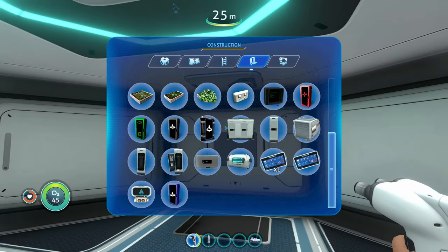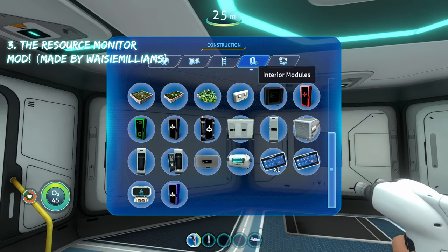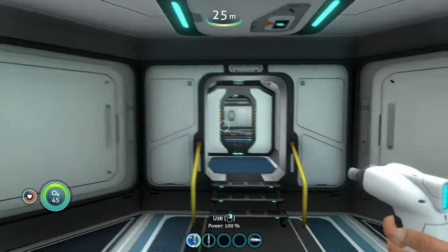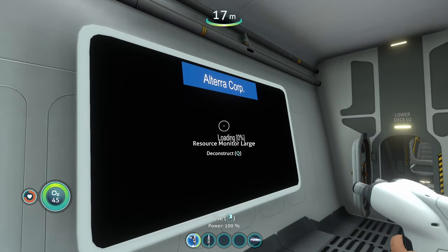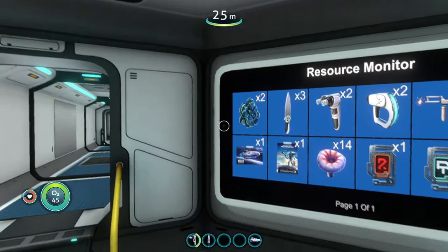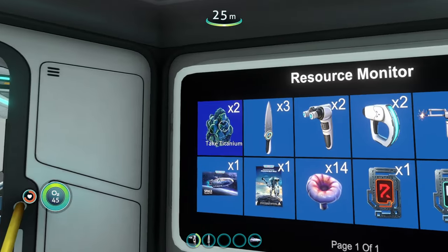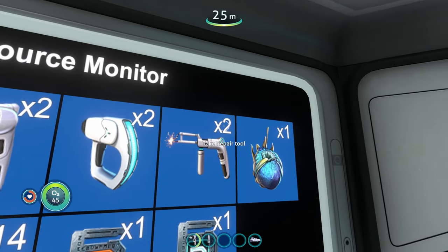Coming in at number three is the resource monitor mod. It adds an entirely new buildable to the inside of your base — a resource monitor large and a resource monitor small, available in the interior modules section. You can put it in your base or in the Cyclops. What it does is show you a big list of all the stuff you have in your base no matter where you place the monitor. This room has nothing in it, but it shows all the stuff in the lockers nearby — titanium, knife, habitat builder, etc.